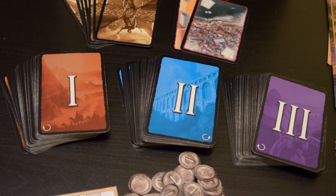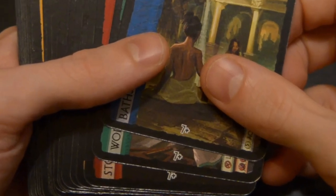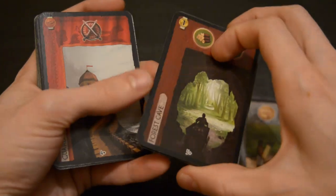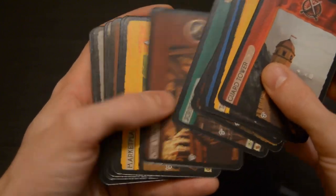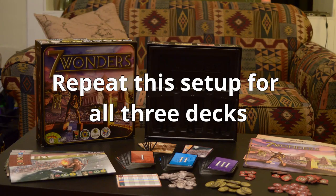The setup for this game can vary depending on how many players you have and in some cases how much experience each player has. The first thing to do is get our cards in order. There are 3 different decks, each representing an age — keep these decks separate. At the bottom of each card is a number ranging from 3 to 7, corresponding to the number of players you have. For 3 players, use only the cards with the 3-plus symbol. For 4 players, add all the 4-plus cards. For 5 players, add both the 4-plus and 5-plus cards, and so on. In this video I'll be setting up the game as though there were 4 players. Any cards you're not using can be put back in the box. Repeat this setup for all 3 decks.